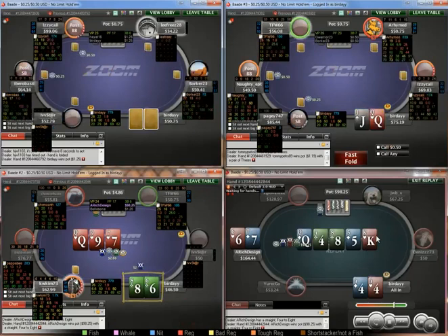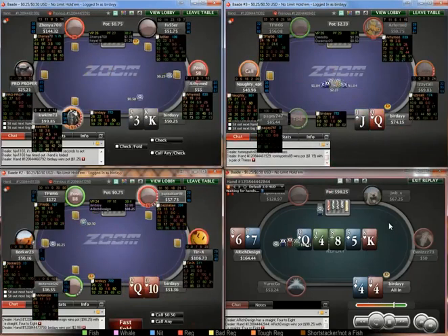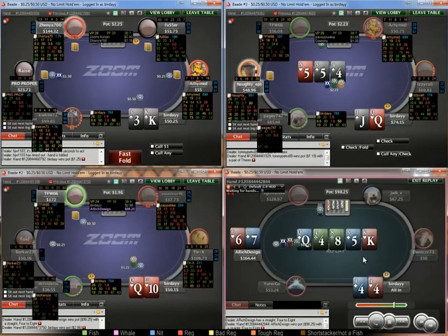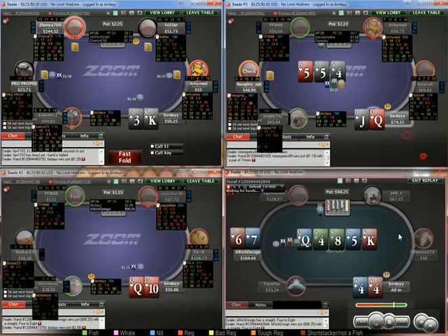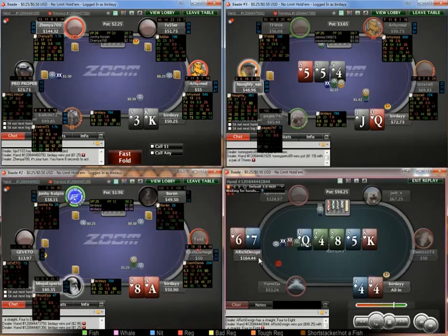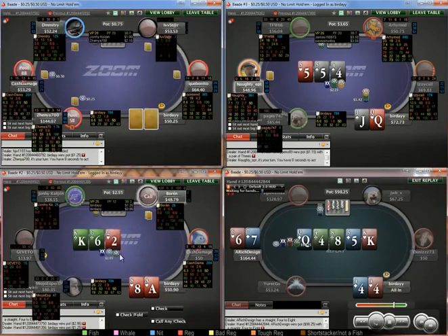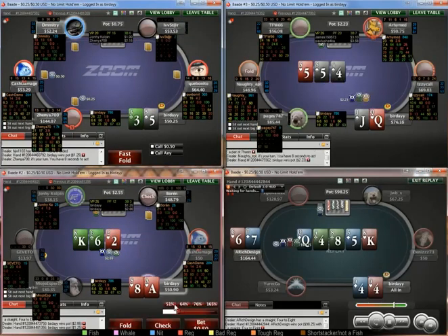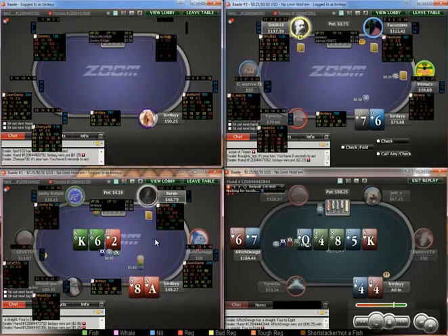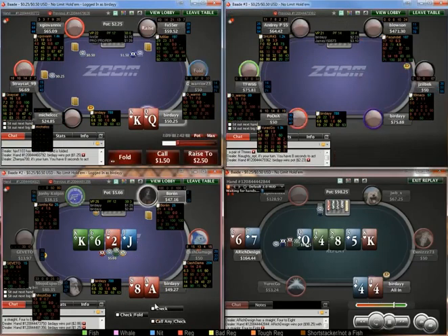I'm going to bet the 8-6. There are definitely arguments for calling with the fours, but I think with a 2-tabling unknown there's just too much value in shoving. Just seen table 3 — barrel hearts and stuff; if you don't pick up equity I'm generally just going to give up.